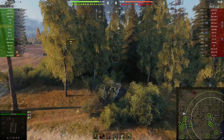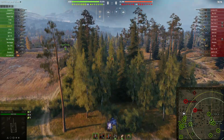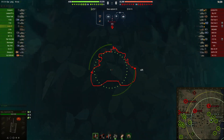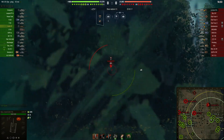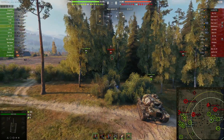He's taking a really interesting position here behind the bushes. We can see that the ELC 90 is in the bush and prepared to spot something. Lorraine 50T is there, and our friend Black Hawk is not bouncing anything off it even while playing with standard rounds.